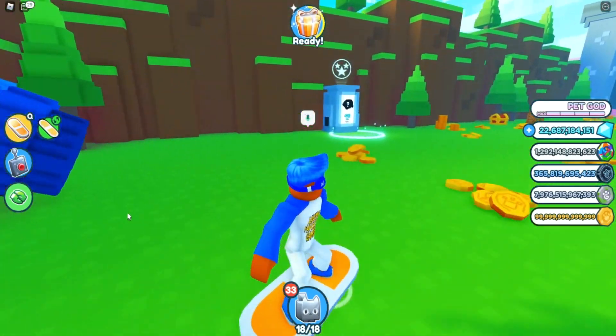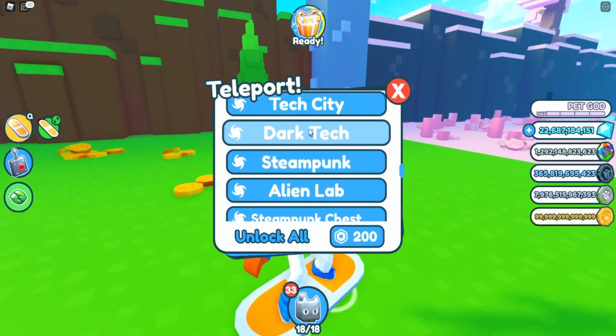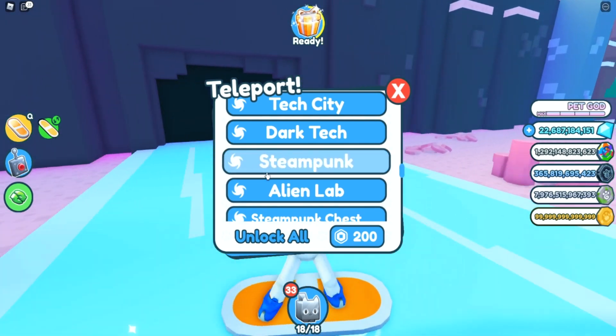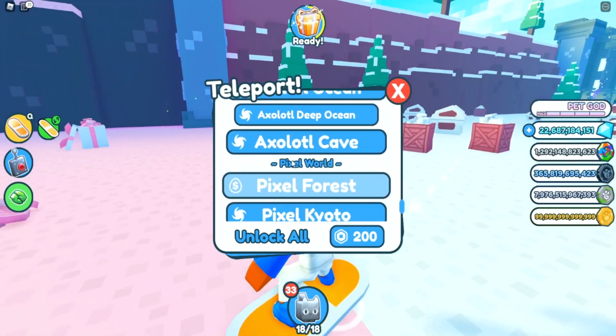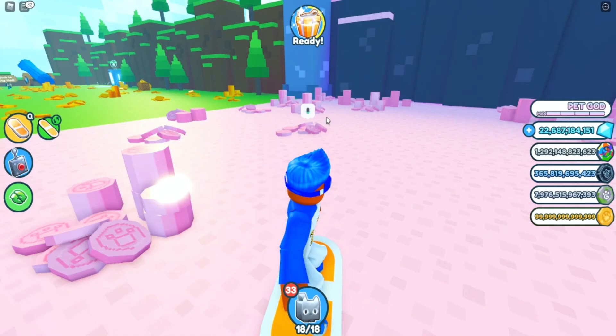For any eggs you want to hatch, basically what I'm saying is: hatch it. You want to get a teleporter and you have to do it in another world. The only one it works for right now is Pixel World, and it has a lot going on.